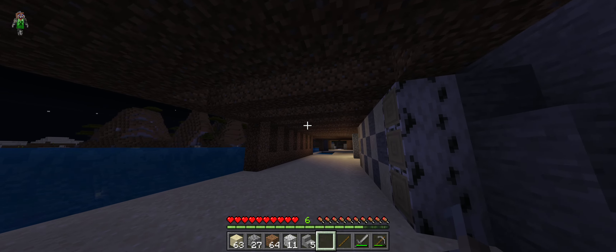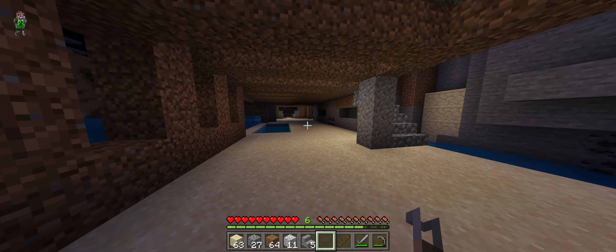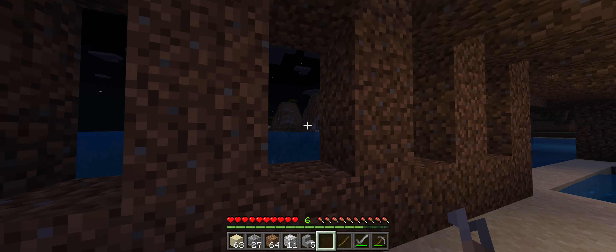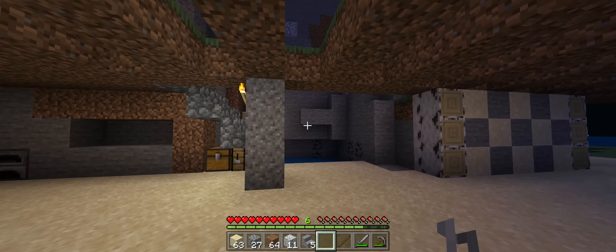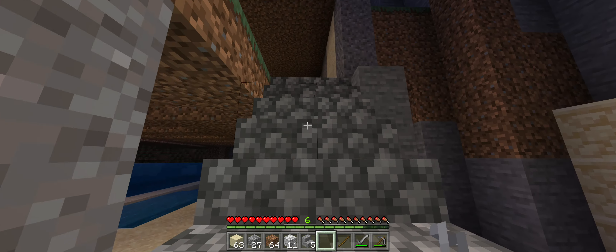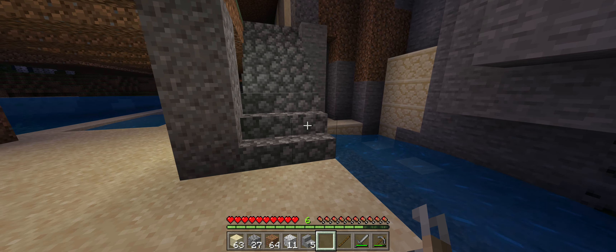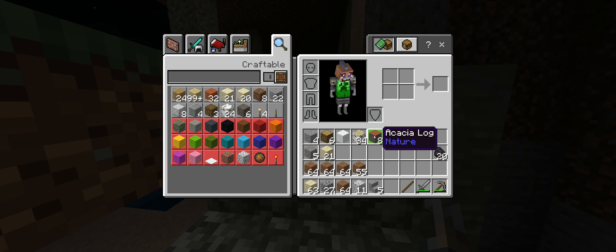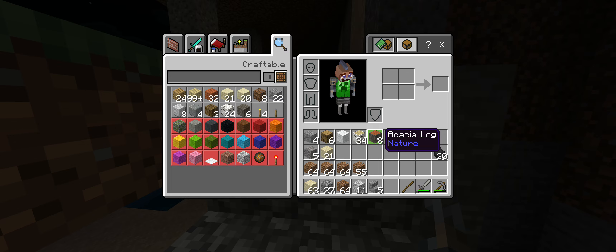We are playing on survival, not creative. So I don't have infinite anything — I still need to go and hack down trees, gravel, and sand to acquire more of it. Put some cobblestone stairs here, got rid of those. What did I have last time? Acacia logs. Look cool, but maybe stairs for that somewhere else.